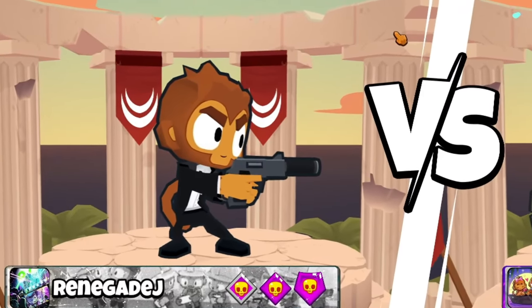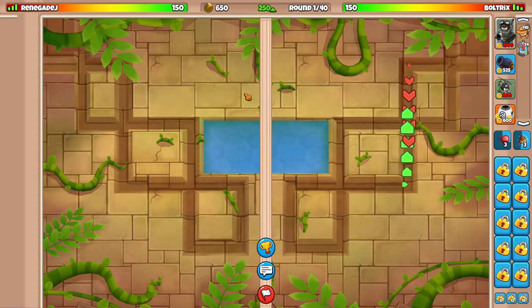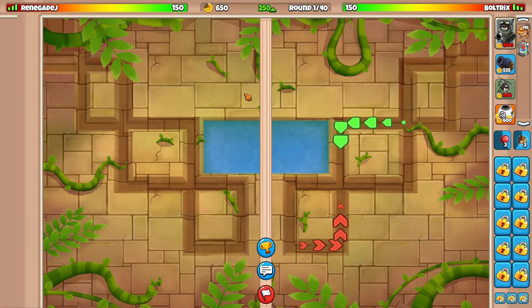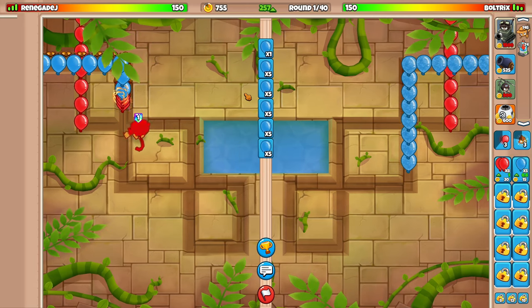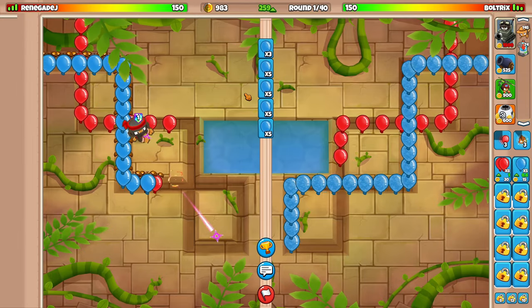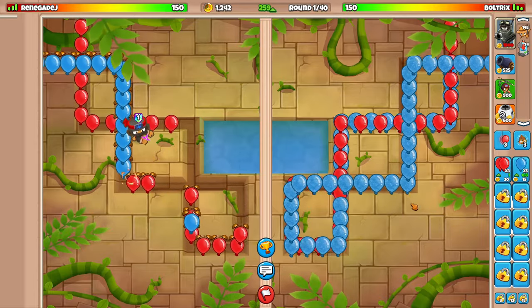Our opponent's hero is going to be Agent Jericho. We instead are going to be using Captain Churchill. This game is going to be interesting because the camo detection with our strategy is not very good. Let's start off by setting exactly two sets of reds and then space blues behind that until 259 eco. If we do this, we should be able to just barely afford a round one Captain Churchill.